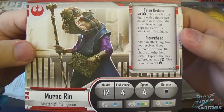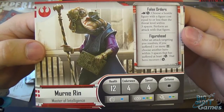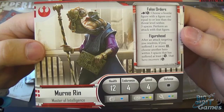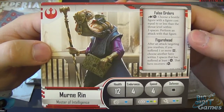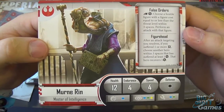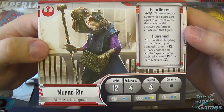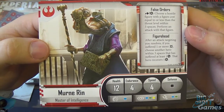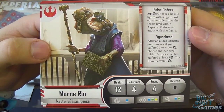I can't remember what race he is — is it a Gran, or are those the three-eyed ones? Let me know in the comments which race this is because I can't remember. He has False Orders: action and a strain — choose a hostile figure with a figure cost equal to or less than the threat level within three spaces and perform an attack with that figure.